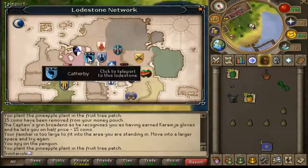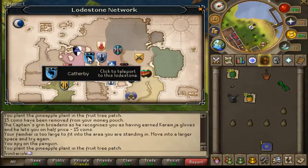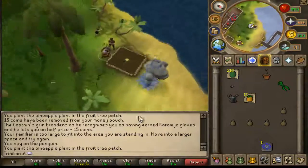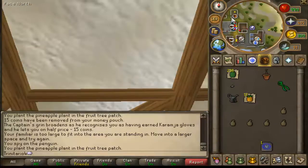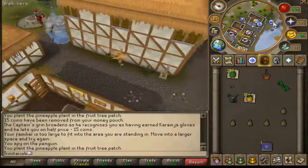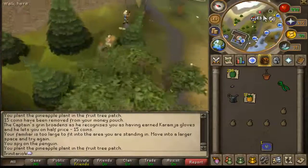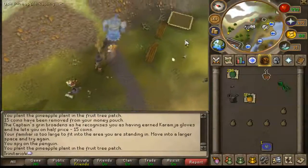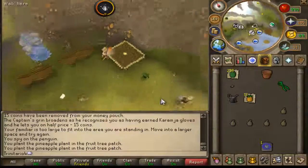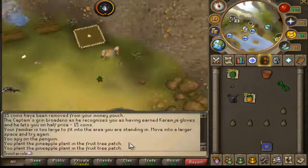For the last spot, you can use the lodestone network as it is the closest teleport to get there. Teleport yourself to Camelot and when you get there, go all the way to the east and you will find your last fruit patch. Make sure that you plant it and pay the gardener so he can take care of your patch. And there you go — you pay her.